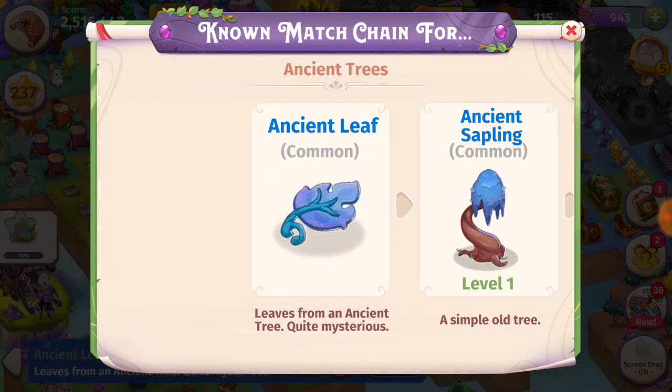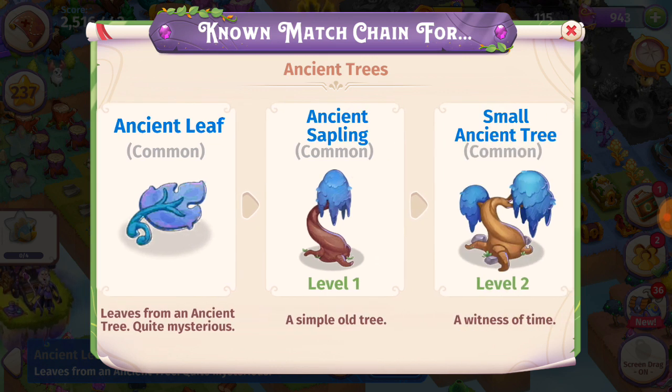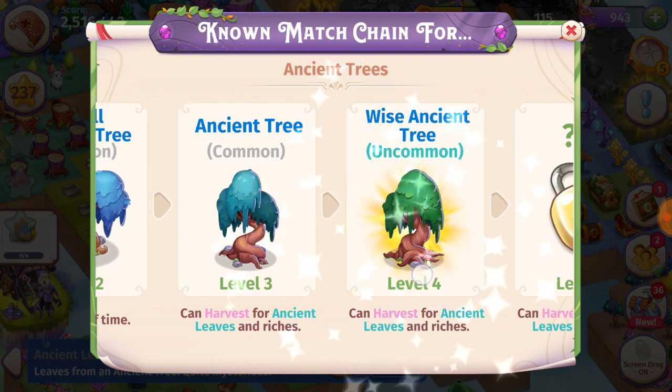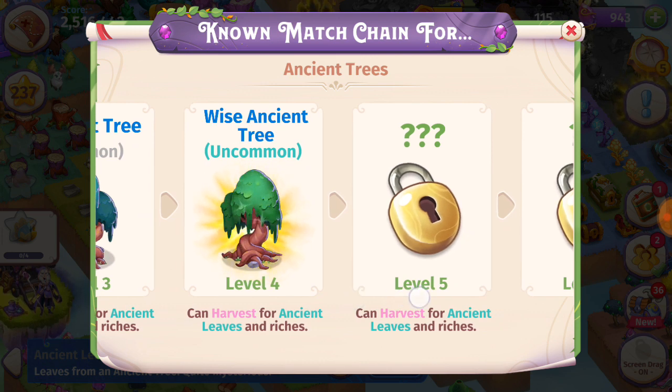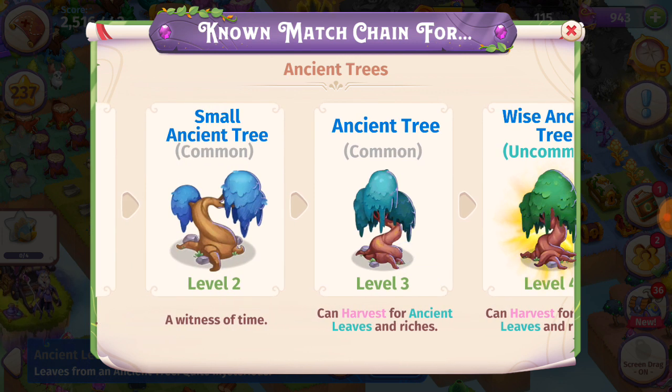These are the first element of the Ancient Trees chain. I recommend making five merges, getting the level one Ancient Sapling, and so on. I'm up to the level four Wise Ancient Tree right now. And once you get the level three or above, you can harvest those for more Ancient Leaves.